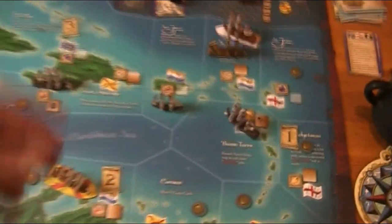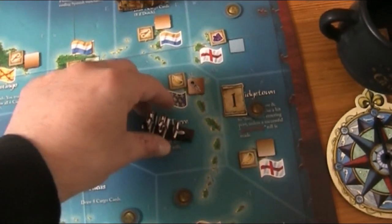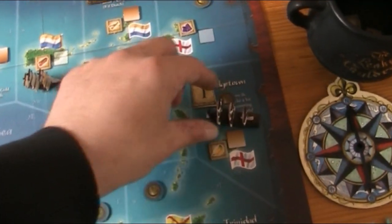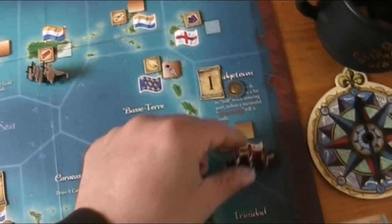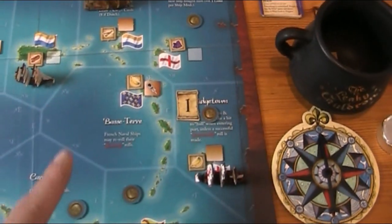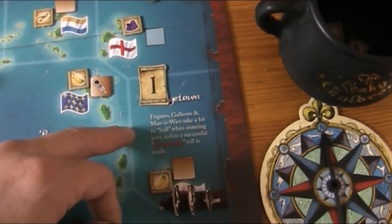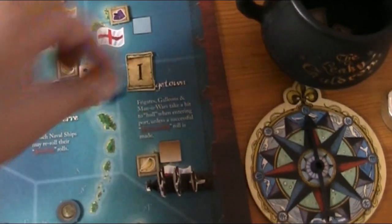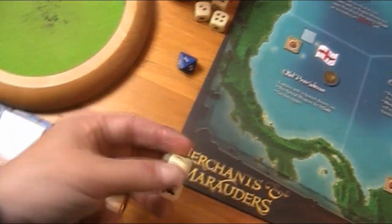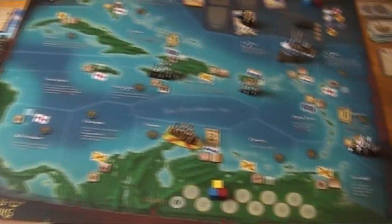Next is the red player. He wants to move to Bridgetown — that's one, two, three. His problem is that in Bridgetown, frigates, galleons, and manowars take a hit to hull when entering port, unless a successful seamanship roll is made. Seamanship — we have a two. We're successful, no problems here.